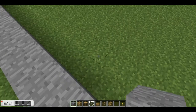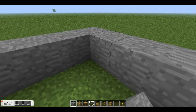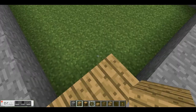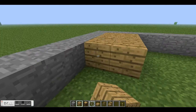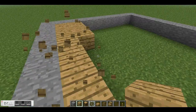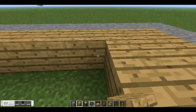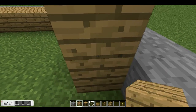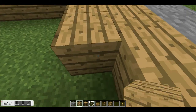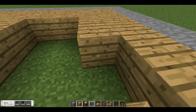In survival mode you can just cook stone with anything in a furnace. Now I just want to fill this in — so just fill it in.